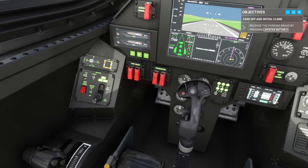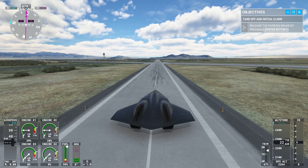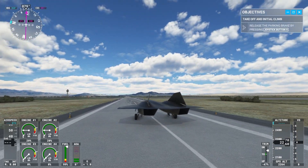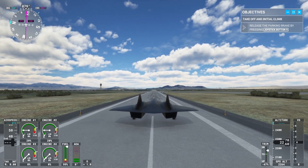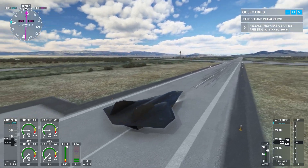So we have a center stick here. We have the throttle here. I'm going to see if we have air brakes — wait a second, we do have air brakes! Look at the vertical stabilizers — their angles change as I activate the air brakes. This is a unique design. This is a unique plane.